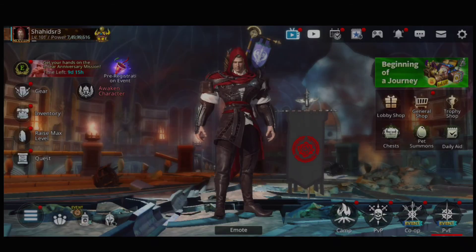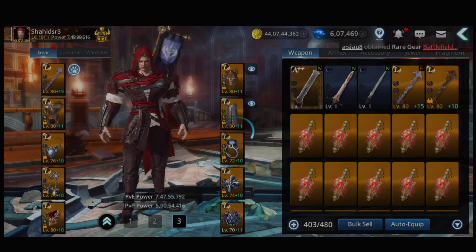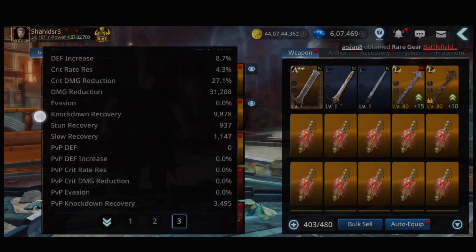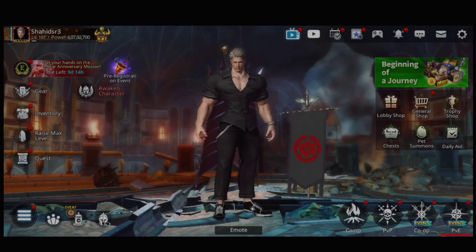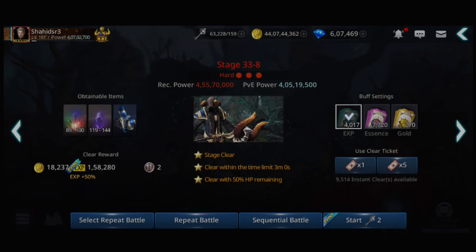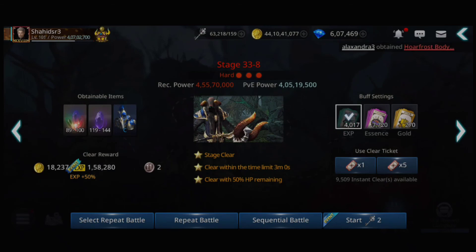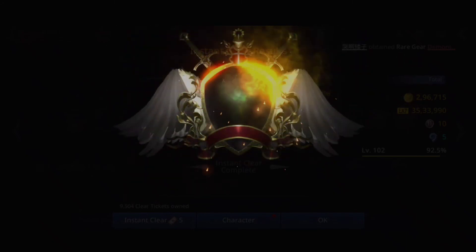Now I am using gears to level up my character. Let's see the percentage — 197.7 total, 69 percent. You can see 69 and then 92, guys.